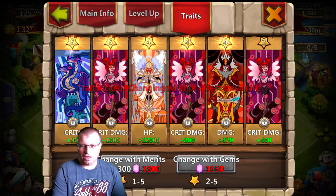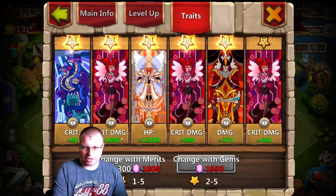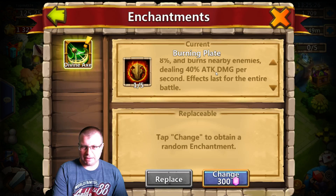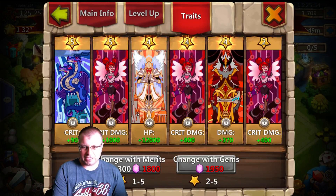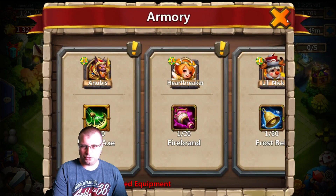And damage. So we used 600 gems, and we got two fives, three fours, and a two. We got all crit, damage, crit damage, and HP — not bad at all. And we're going to have to keep this; I can't really use many more gems on that. Burning plate's not bad actually — he's going to deal 40% attack damage per second. That 40% boost on attack damage plus all those traits with the crit damage and crit is going to be pretty good. I am pretty happy with this Anubis right now.